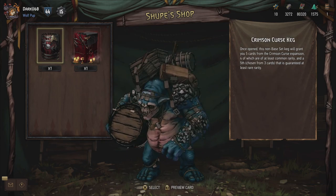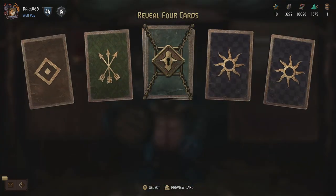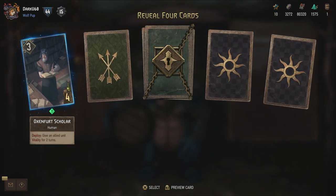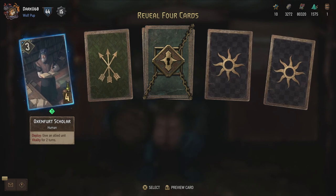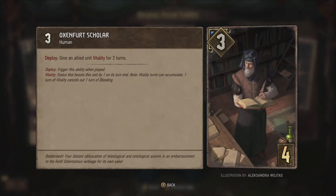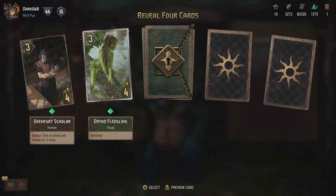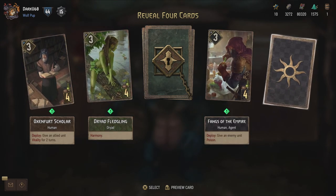Let's just let Shoop open up our first Crimson Curse keg. So there we go - the Oxenvert Scholar. Give an allied unit Vitality for two turns. Vitality is a status that boosts this unit by one on its turn end, and Vitality turns can accumulate, so one turn of Vitality cancels out one turn of Bleeding. So there we have a first indication of Bleeding as well.